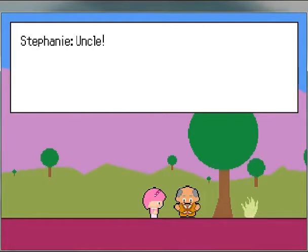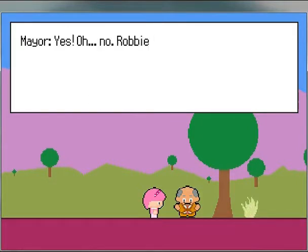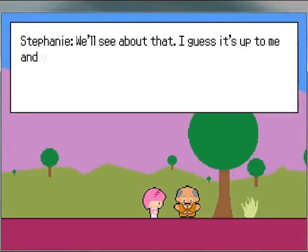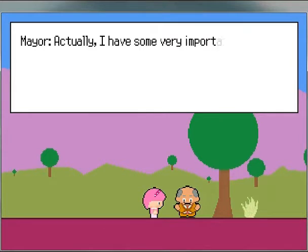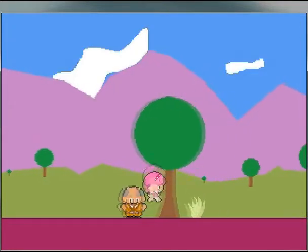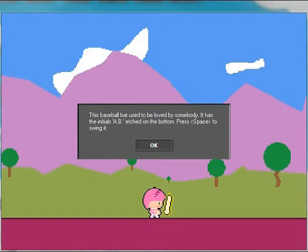None of it is necessarily final — some of it is a little bit strange. Right up here we are given the first weapon of the game; it's a baseball bat. This kind of dialogue box that pops up here is only a placeholder — it is the default box that the engine provides, but I don't like it at all. It does not fit with the game, so that will be changed.